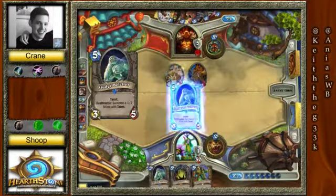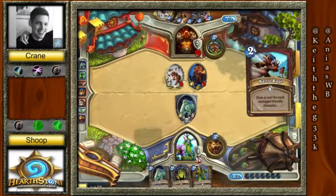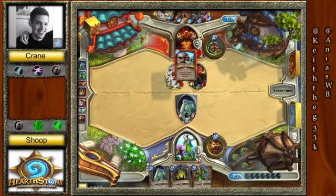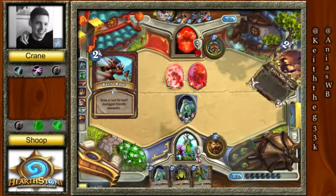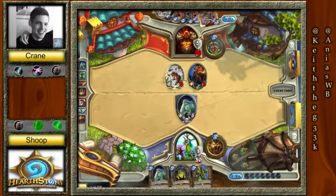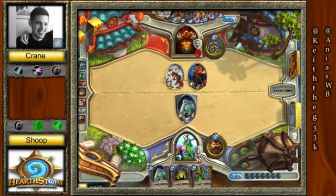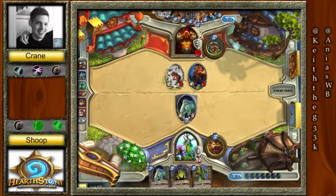And getting the Vulture down afterwards. A lot of armor has been... oh wow! Three cards off of Battle Rage. Another Unstable Ghoul. We are only 11 cards in his deck on turn 7 — that's crazy.